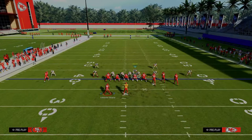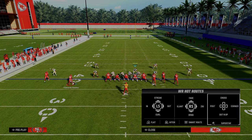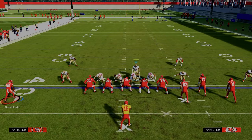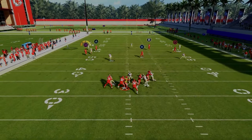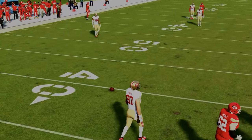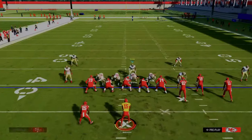Another easy way to counter that is just to man up the running back. When you man up the running back, it will actually make it super difficult for the C-route to get open. Again, you're going to get really good pressure out of this as well. The C-route is fairly well handled to the sideline — super effective little adjustment for defending Bunch.